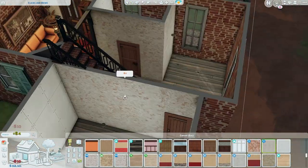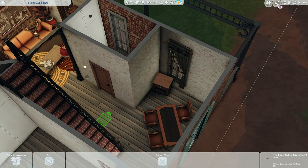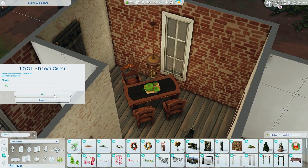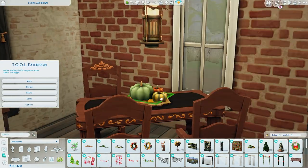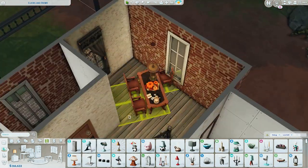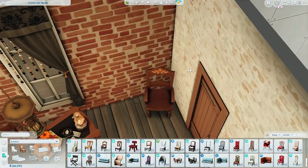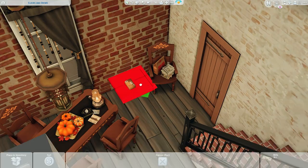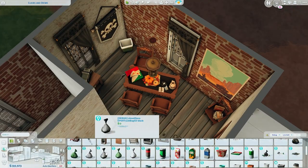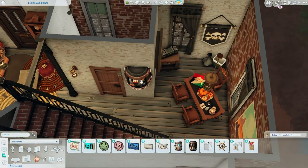I used Journey to Batuu a lot in this build. I know it's not a very popular pack — well it's different from the rest of the DLCs — but it's actually built with really good items. It's just not a family house type of build style, but for some other styles it looks really great, especially with the Industrial Loft Kit and also Eco Lifestyle. Those packs offer really good build objects. I bought it on sale at 50% off a few months ago.